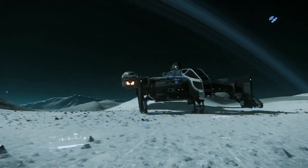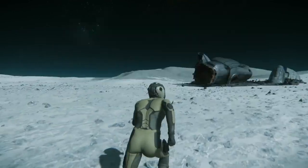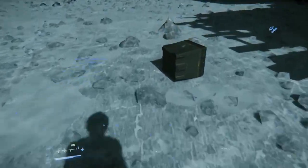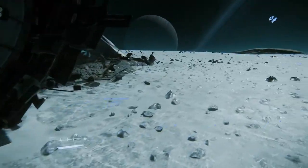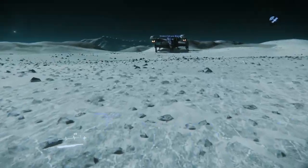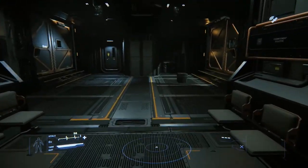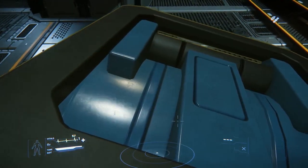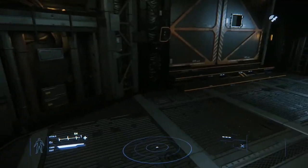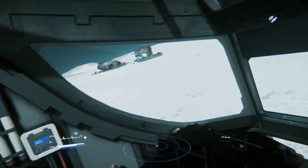We'll take this moment to show the cargo notification. There are two boxes — there's some gas over here, and some metal, but we're going to take the gas just so it looks different. So you've picked it up and you're running back. Unfortunately, the weight of it slows you down. We're boarding our Cutlass — there's our aluminum. We'll place it just as we did before. You can lay your ship out how you want to lay your ship out.